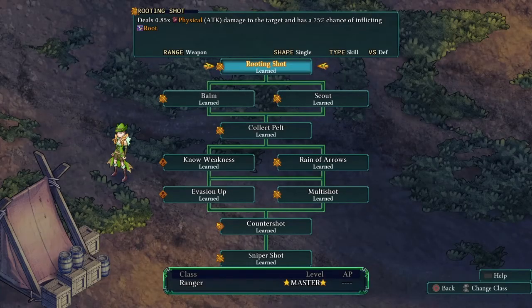When you first unlock the Ranger you get Rooting Shot, which uses the range of your weapon — so even melee weapons can use it. With a bow it's most effective since you can attack someone five, six, or seven squares away if using a gun, then root them in place so they can't move. It's very effective early on and remains useful even into the late game.